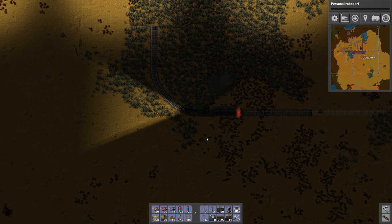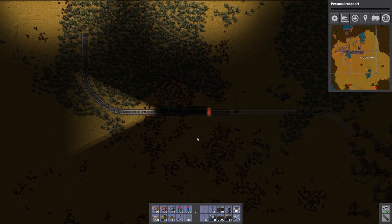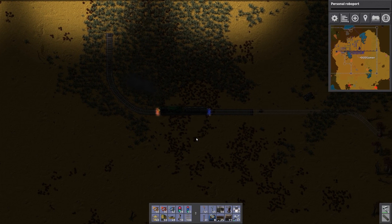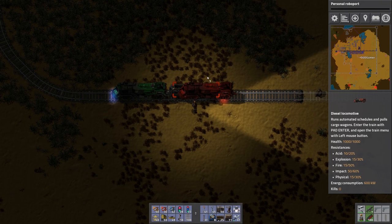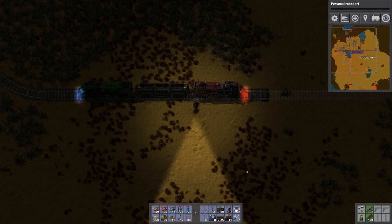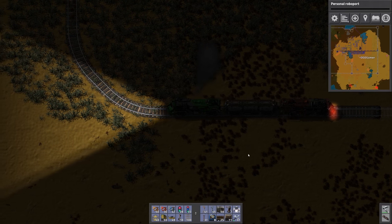You can get in the train and ride, and you can also get in the cargo wagon and still control the train from there. So in a multiplayer game you can drive the train and have your buddy ride in the back, or your buddy could be driving while you ride in the back. You can also rotate the train using the R button and place a second locomotive facing the opposite way. As long as you have one engine with fuel, you can drive.